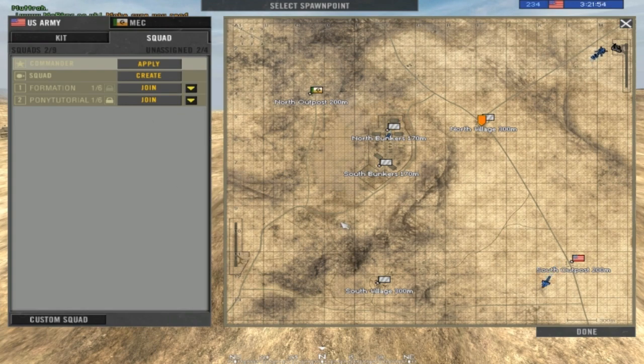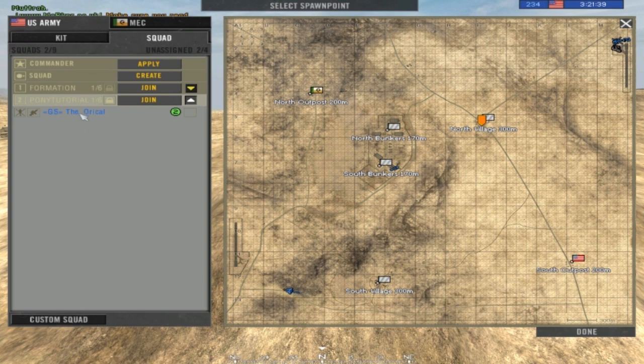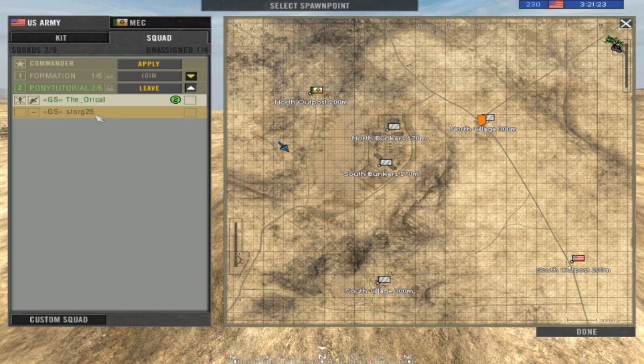Once you've joined the server, the first question is: what squad do you join and what kit do you pick? Now there are two things you can do. If you're a noob, don't create a squad — that's stupid. What you do is join a squad. Our friend Oracle has already made one but he locked it, so you wait for him to unlock it or invite you. He unlocked it, so we can join.